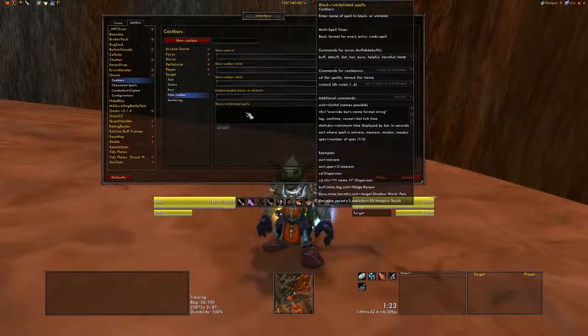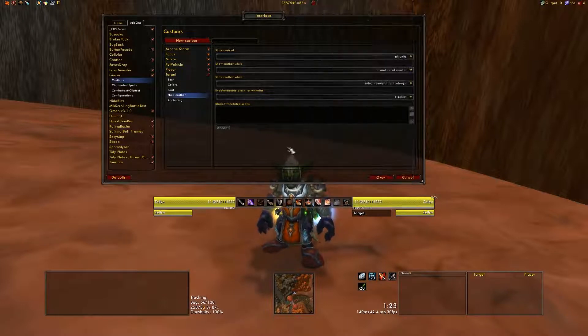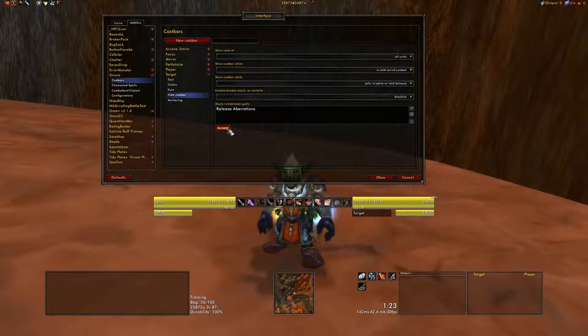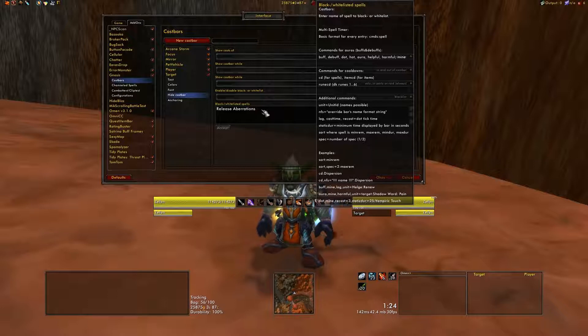You want to go in here and hit Blacklist. Once you've hit Blacklist, go into here and ignore this huge dialog over here on the right — it has a whole lot of configuration options, but they're completely superfluous to what we're doing. What you want to do is just type in 'Release Aberrations,' and make sure that you're spelling aberrations right, because if you misspell it — only one R or two Bs or whatever — the game will not recognize it and will show you Release Aberrations anyway. After you've done that, make sure you hit Accept, otherwise it will forget your configuration options.